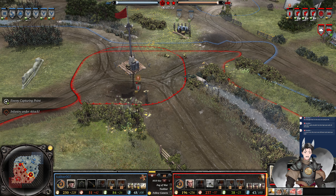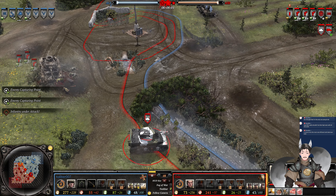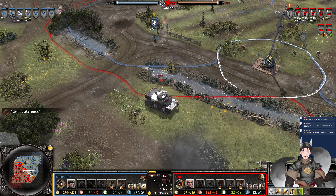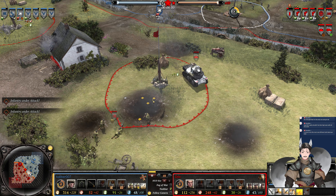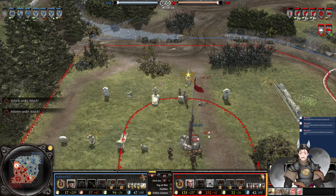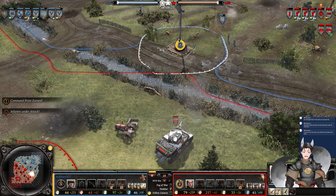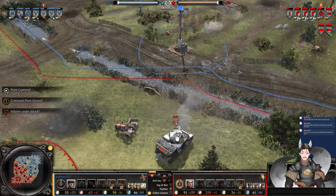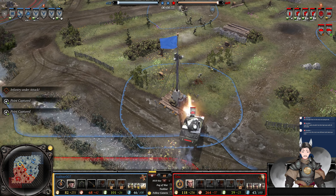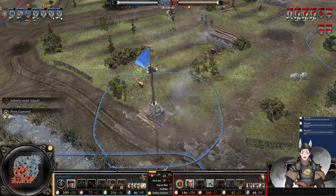A capture point is under attack. Stuart rotating around, trying to gauge that area. It's going to engage the squad that's capturing up the VP. Got sprint now active, does receive a hit there. Does have the 50-cal, which can help cover the Stuart's retreat. Grenadiers engaging the rear echelon — good answer on the Grenadier. The Grenadier squad does fall back.